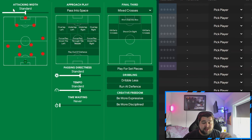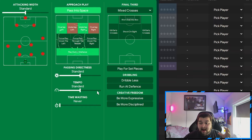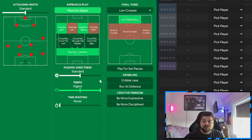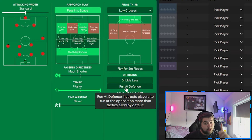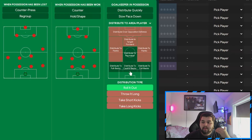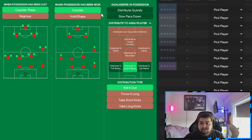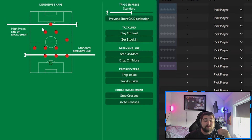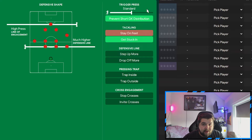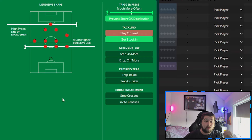The shadow strikers remain the same as does the advanced forward. For attacking variant team instructions: kept on positive, tiki-taka, width in the middle, pass into space, underlap right, overlap left, play out from the back, max out the tempo with low crosses, work ball into the box. If you're five minutes away and need a goal, have shots at goal and take risks, with directness all the way down to much shorter. In transition: roll out to centre backs, counter press, counter.